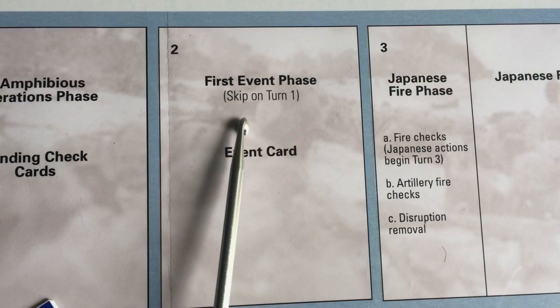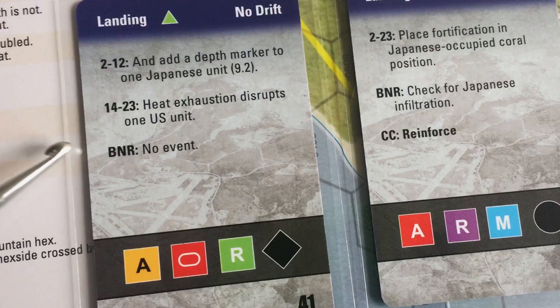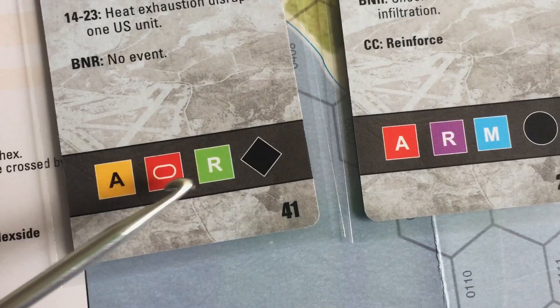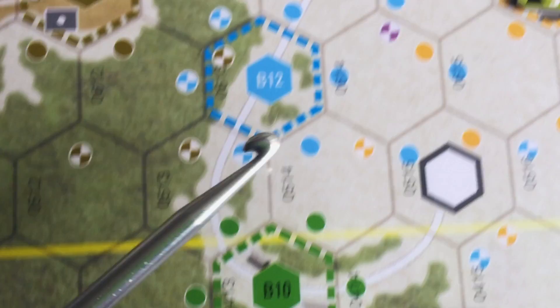You have your landing phase at the top of the card and then your first event phase beginning on turn 2. There are separate events for turns 14 to 23, which are the turns in the second scenario. BNR stands for Bloody Nose Ridge — that is the third scenario. The colors and symbols on the cards control the Japanese units and really represent the heart of the game. If you're familiar with the system, you'll know that though it looks complicated, it's an elegant and ultimately simple system.